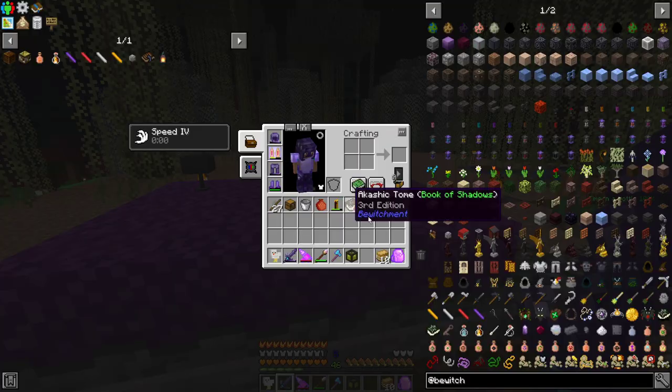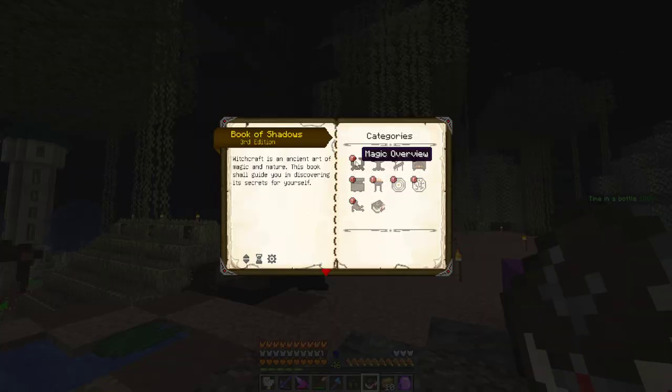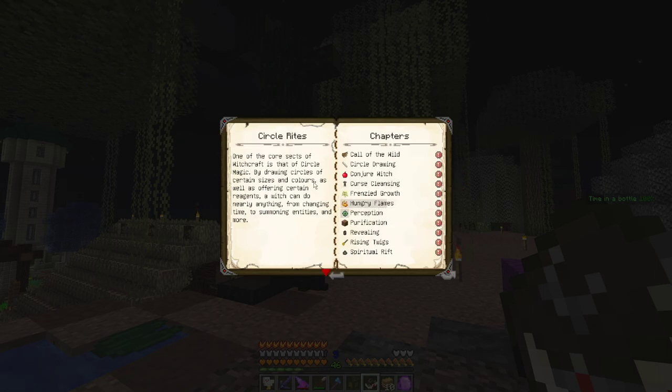We're going to get into more Bewitchment stuff today. If we take our Book of Shadows and hop into it, there are many things we could go over. The biggest thing we're going to get into today are the circle rites. One of the core sects of witchcraft is circle magic — by drawing circles of certain sizes and colors, as well as offering certain reagents, you can do nearly anything from changing time to summoning entities and more.